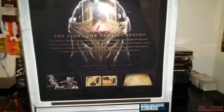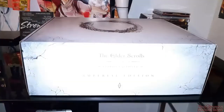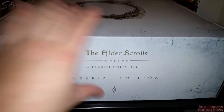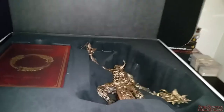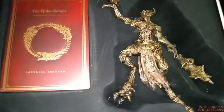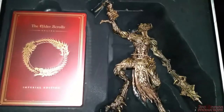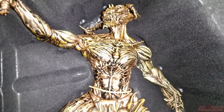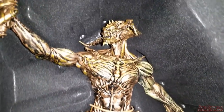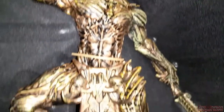Let's get into the unboxing. We got the Tamriel Imperial Edition — look at that, look at all these dust particles flying by, I apologize. There's the Molag Bal statue, looks pretty freaking awesome. Let me get a little bit closer — this camera is actually doing really well, I may start doing unboxing videos with my phone more often.